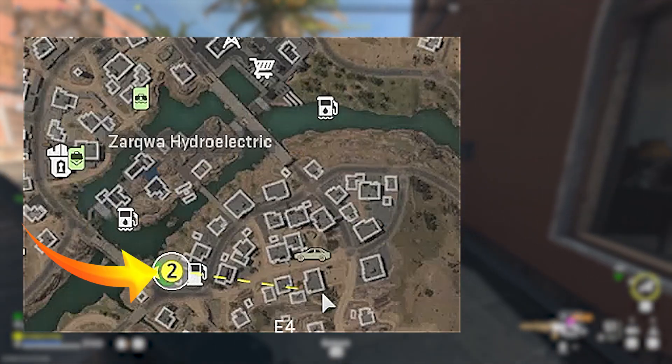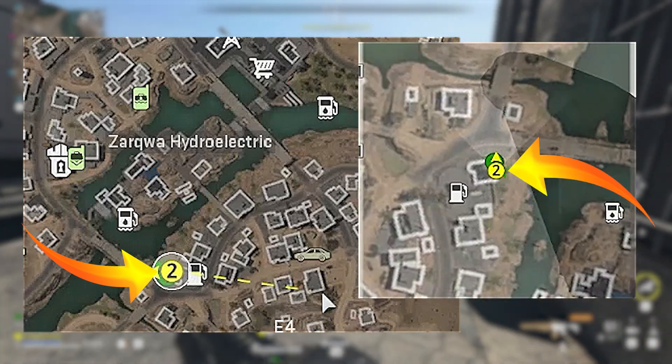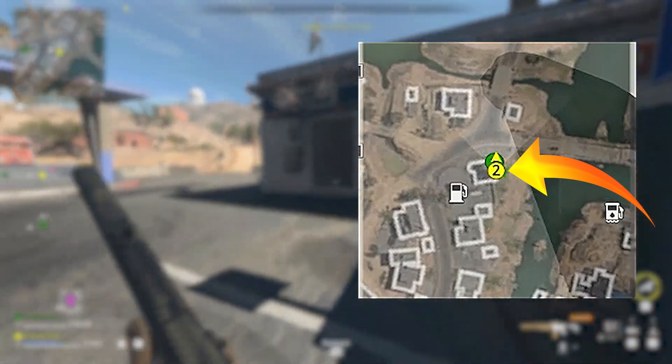Let's start with the dead drop location. The dead drop is located in Zarqua Hydroelectric at the gas station — in behind the gas station, as shown on the minimap on the right, is where the dead drop is located.